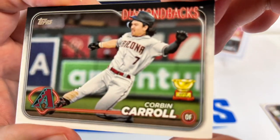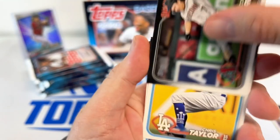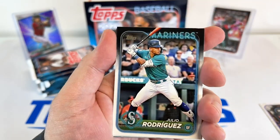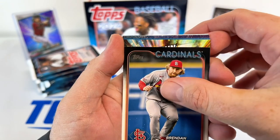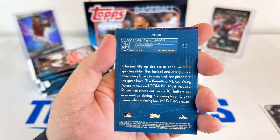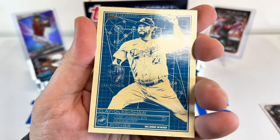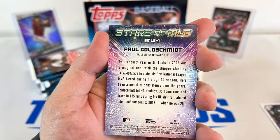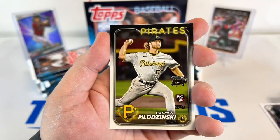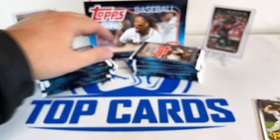That's the Topps Rookie Trophy card. We'll see how that goes. Nathaniel Lowe, Julio Rodriguez, Dubon, Donovan — and a Home Run Challenge card, they did this again this year. Soto, and this looks like one of those blueprints — yeah, Clayton Kershaw blueprint, those are kind of cool. Goldschmidt Stars of the MLB — looks like you get one of those per pack. Rookie Christian Walker, Jazz Chisholm. Next pack.